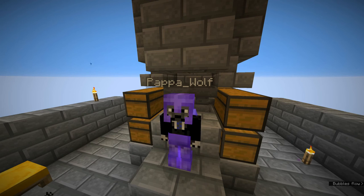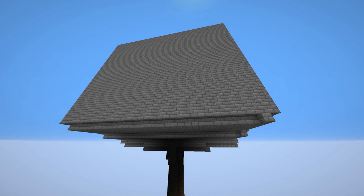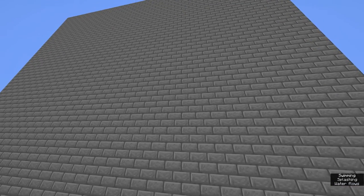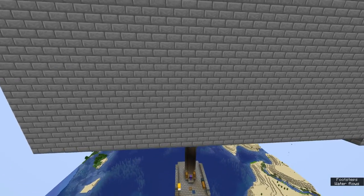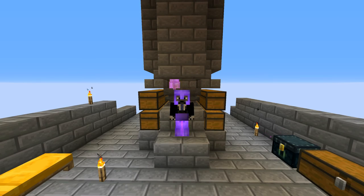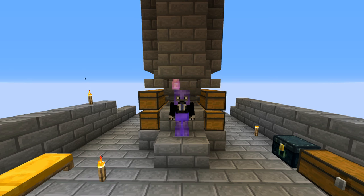Honestly, if you plan to have the farm spawn only creepers, you shouldn't make the farm as complicated as this one. You can make it much smaller, which I do recommend. I only built this farm so big to supply all the other hermits with gunpowder. For personal use, build it a maximum of a quarter of this size. You can make do with just eight by eight — no problem. Do as I suggest, not what I did myself, and you will have easy gunpowder and still a lot of it. Happy building, see you, bye!